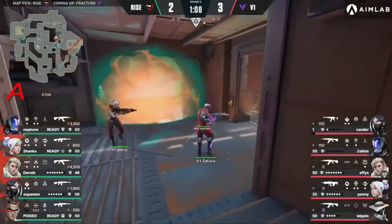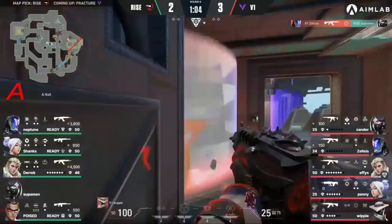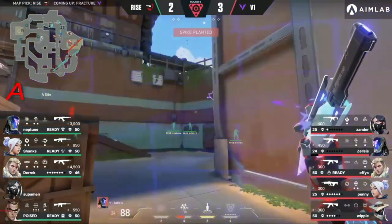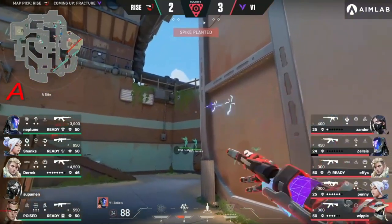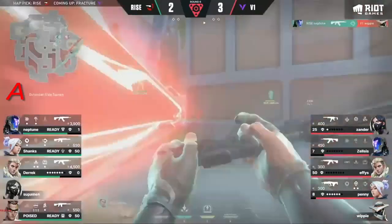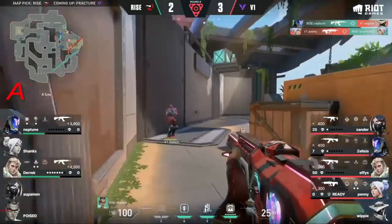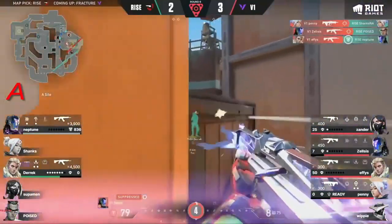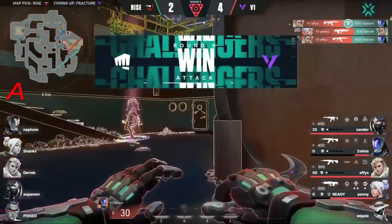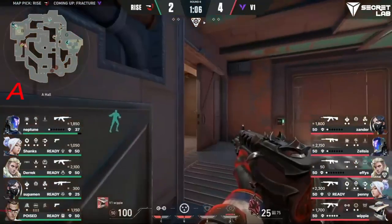Superman's on the defuse and he's just gonna hold it the entire way. He was playing on the opposite side of the map and shows up to command outdoors. This split is very very hard to deal with — you can see why Superman's gone. The site is open to take back through double doors and through defender spawn. Neptune with the pop flash drops it right past the orb, manages to get the kills. Version One have managed to keep back the attempt from Rise.